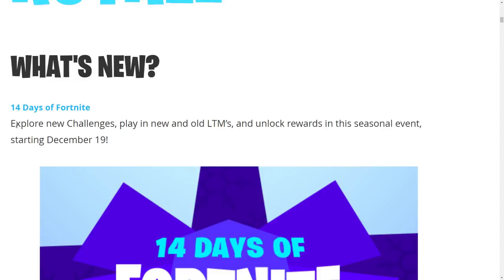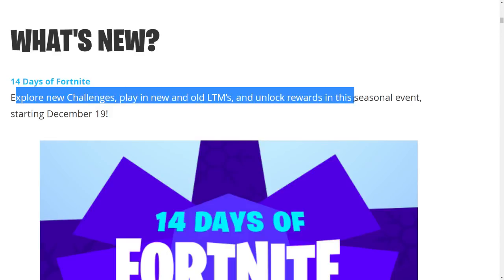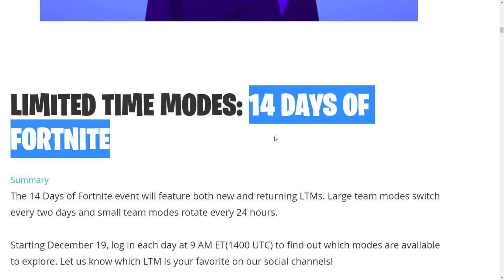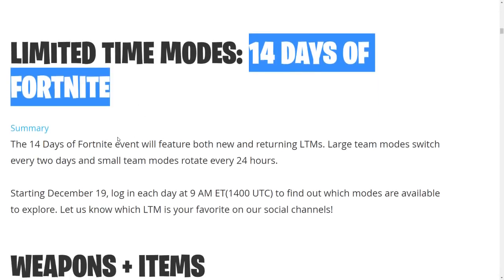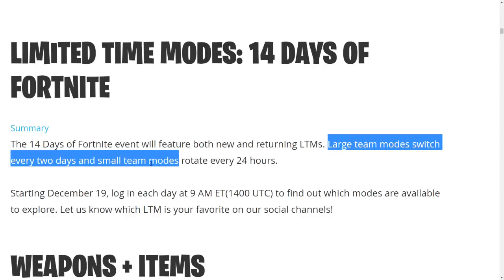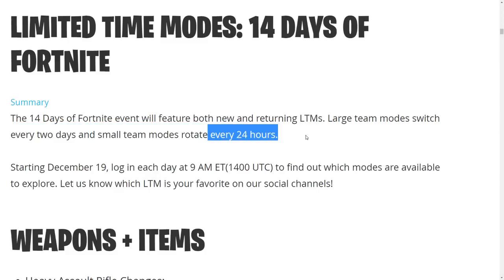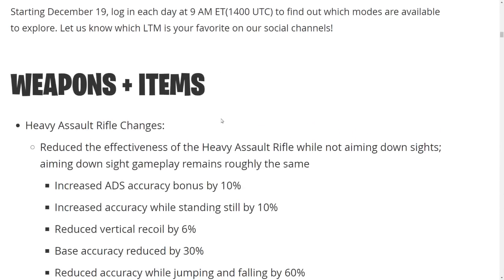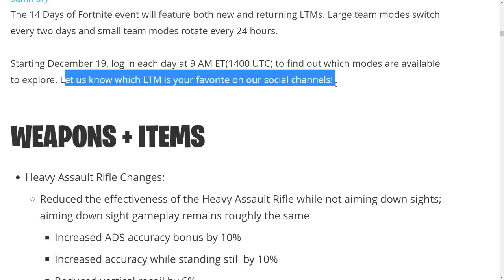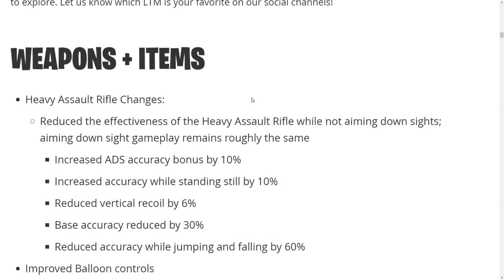So we have 14 Days of Fortnite — a brand new event where you can get free things, free skins, and everything. Explore new challenges, play new and old LTMs, and unlock rewards. This seasonal event starts December 19th, which is tomorrow. Every single day there will be a limited time mode that is different. Large team modes switch every two days and small team modes rotate every 24 hours. There have been a lot of people talking about special rewards for this, maybe skins and stuff.